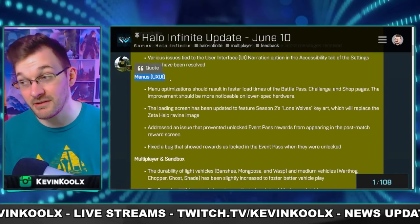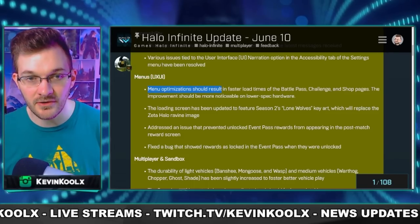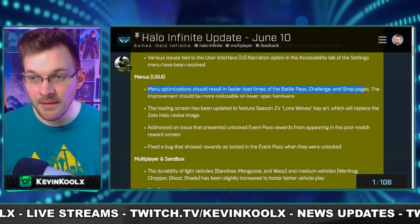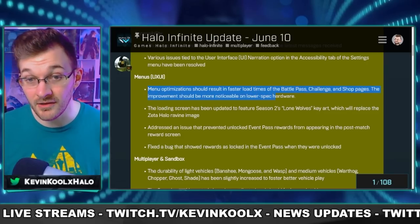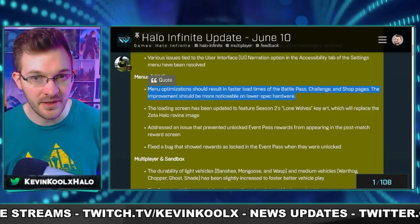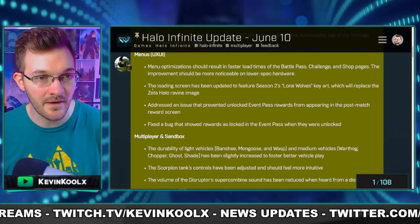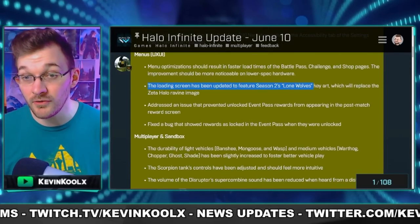Under menus, we're getting some optimization — new menu optimization results in faster load times of the battle pass, challenges, and shop pages. The improvement should be more noticeable on low-spec hardware like Xbox Ones and low-end PCs. Nothing about the customization pages though, but maybe that's kind of tied in.